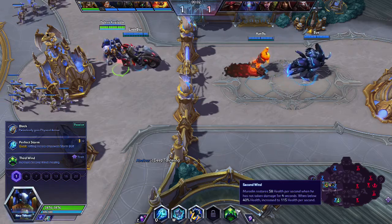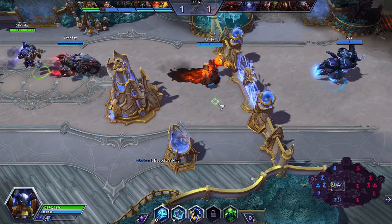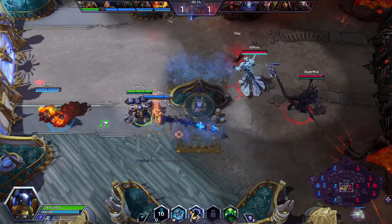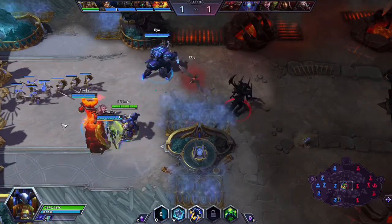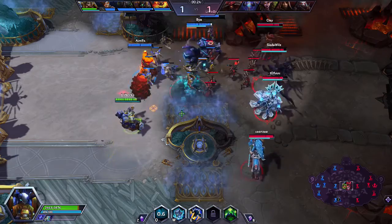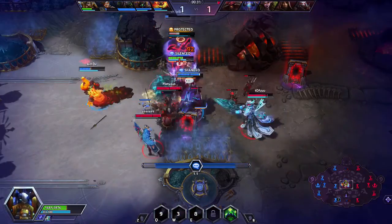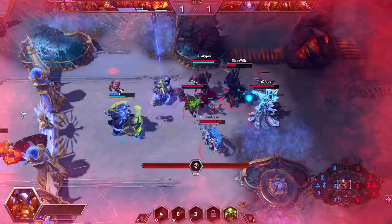Second Wind restores health when taking 90 damage or more per second, and when below a threshold it heals for even more. The fact that we don't have a healer — except for Abathur if he goes healing hat build — makes this even more important and critical. Oh, I missed my Q there. Gotta be very careful. Good protection there by that Medivh, and I'm dead.